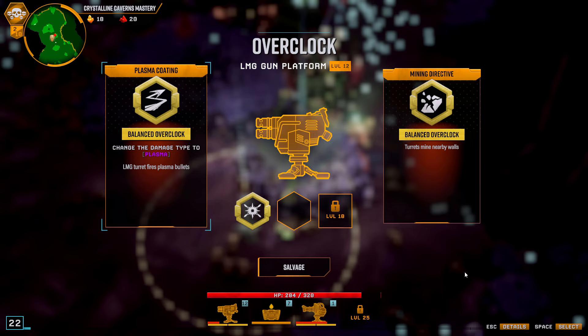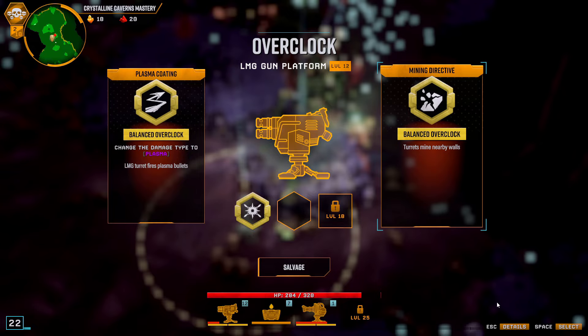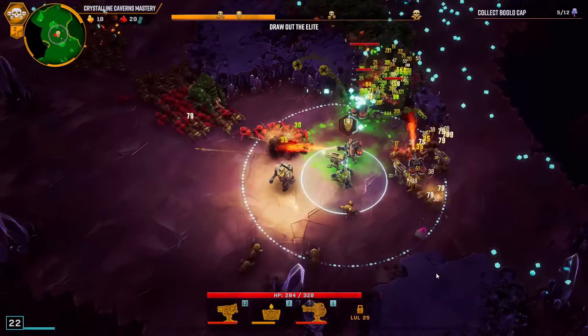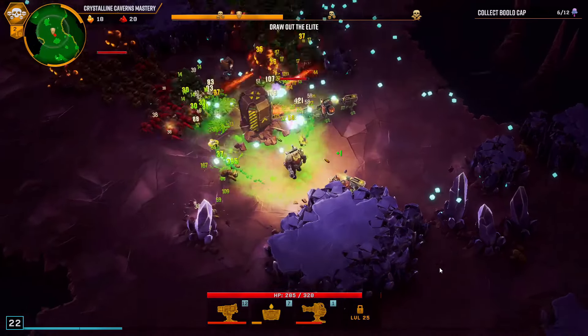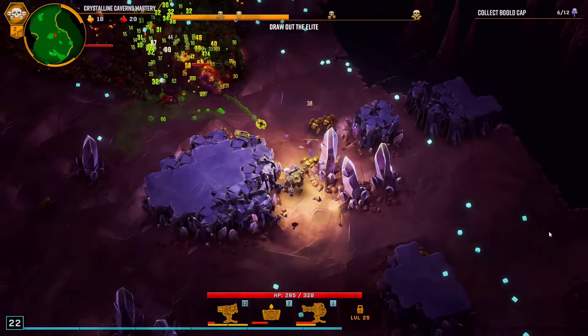Plasma or mining? Hmm. You will get a scanner at some point. I go mining — might be a mistake, we'll find out. Hey, nitra scanner! Okay, I'm raring to try this out, but we also need to mine still and pick up the nitra. We don't have a lot of pickup radius.